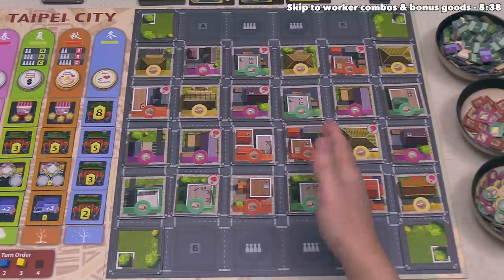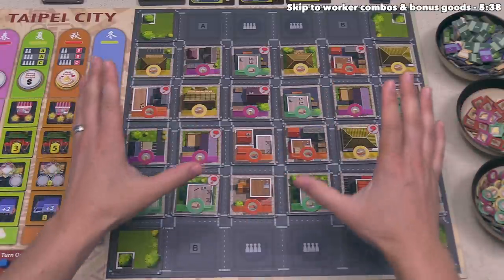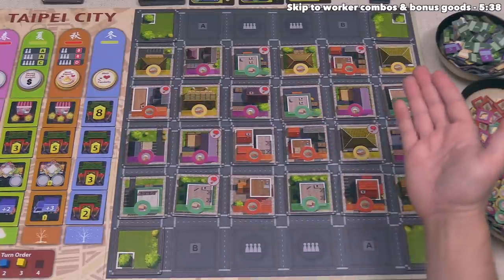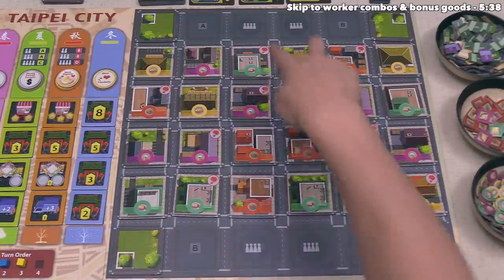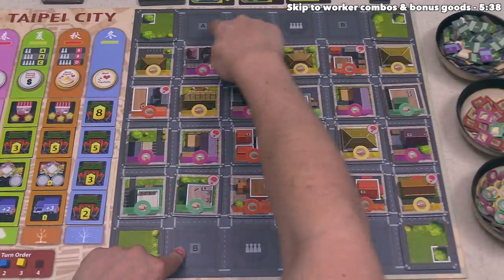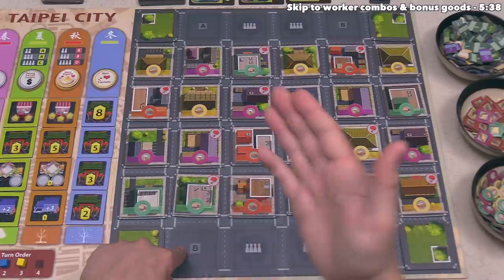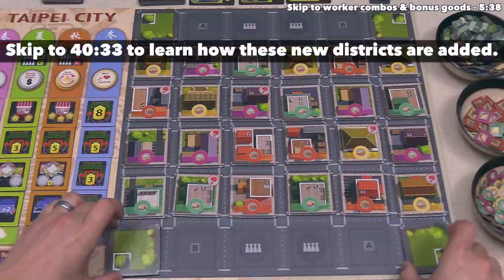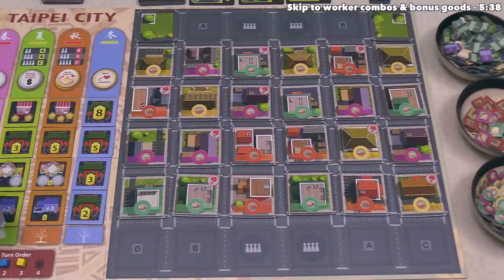The number of districts available will vary with the player count. This is set up for a three-player game, and if this was a four-player game, we would also have districts on these additional locations. These spots will end up having new district tiles placed into them as we progress through the game, and the corner spots with greenery are just there for decoration — in a four-player game those corners would also be filled in.